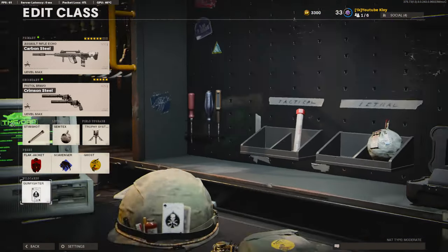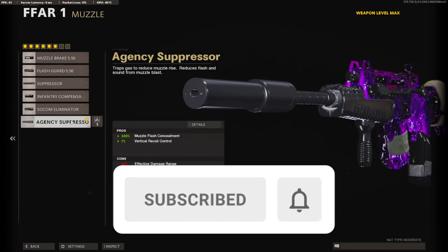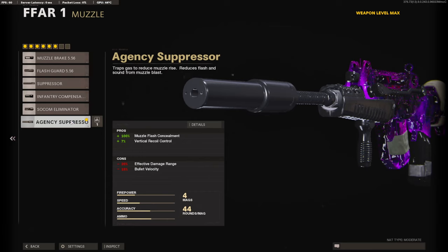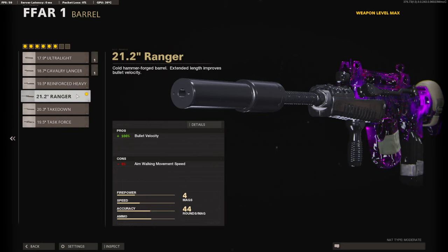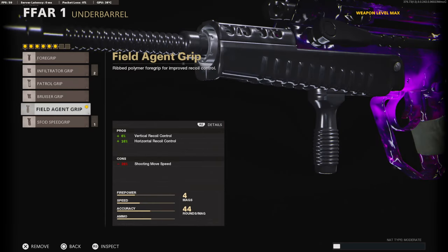Before we get into the attachments, you're going to need to go down to the wildcards and select Gunfighter. For the first attachment, I am running Agency Suppressor. This is by far my favorite attachment to use on any gun — it keeps you off the minimap and gives you 7% added to your vertical recoil control. On the barrel, I'm using the 21.2 inch Ranger Barrel for 100% bullet velocity, bringing it all the way up to 1,163 milliseconds. This is my other favorite attachment — it helps out with recoil control.